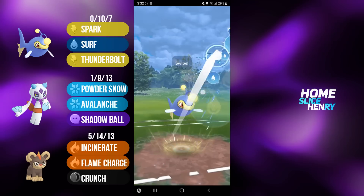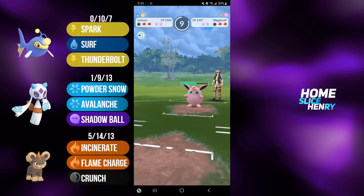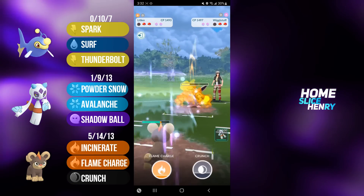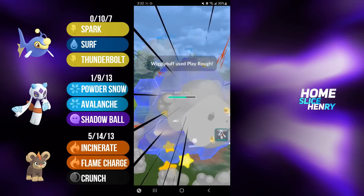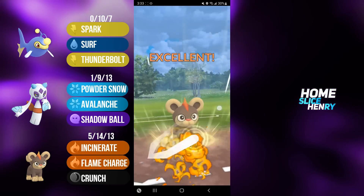They have Wigglytuff, and I am very happy to have switch advantage, because now I get to align Litleo onto the Wigglytuff. Wigglytuff is able to charm down, and now in comes Litleo, and my opponent is not switching out. So this hopefully means they are weak in the back, so I'm just going to incinerate farm all the way down. I will commit the shield. Let's see what they have back there, and it's Alolan Ninetales, and this is game over.